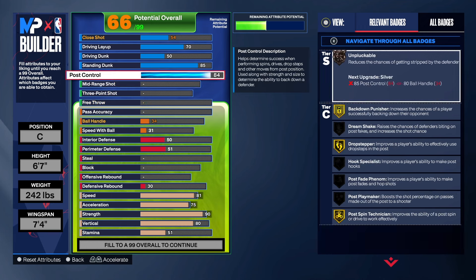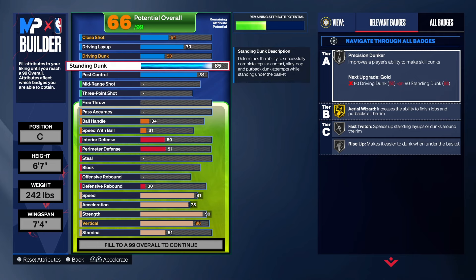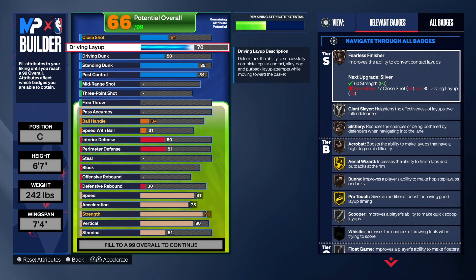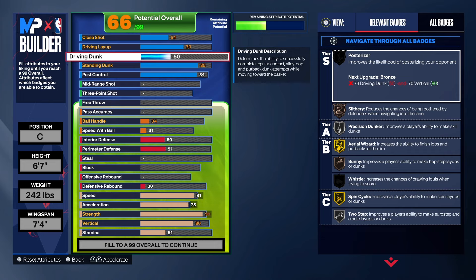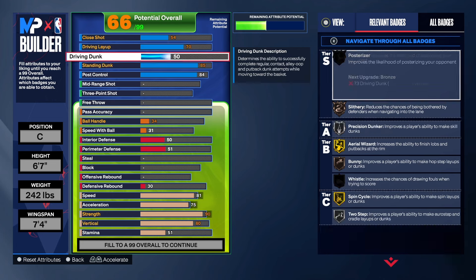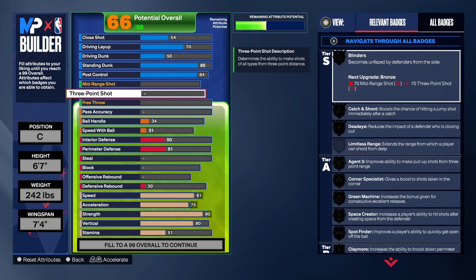Going back up, we get gold back down punisher, gold drop stepper, gold post spin — super good. We get silver fast twist and silver rise up. For the layup, we don't have a lot of high-tier badges, but with the driving dunk we get fillers, finisher, giant slayer, slithery, and acrobat. We got a lot of good badges.